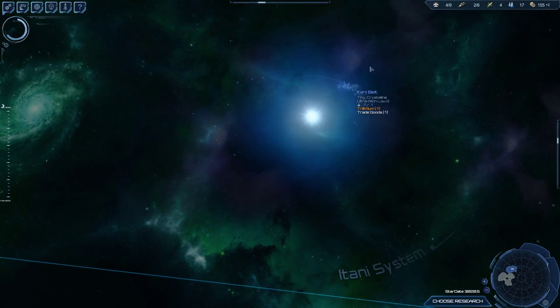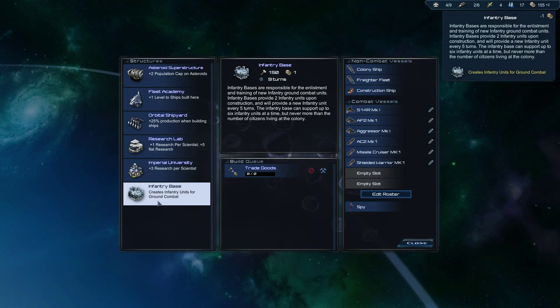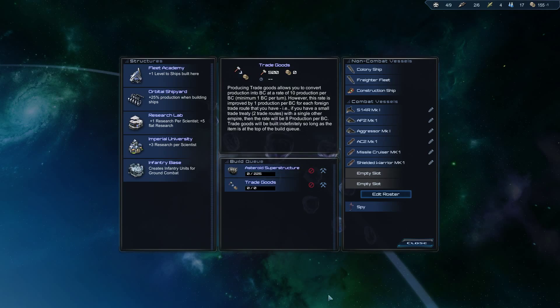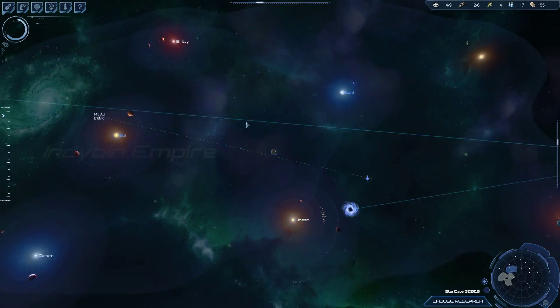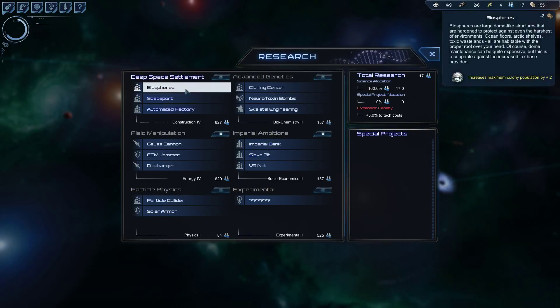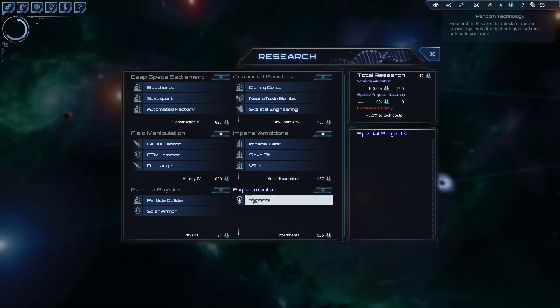Let's pop that right in here — asteroid superstructure. It's going to cost two in maintenance but I think it'll pay itself off when we're doing trade goods. Biospheres are the same sort of thing — we can get even more population that way.